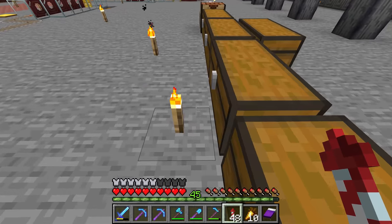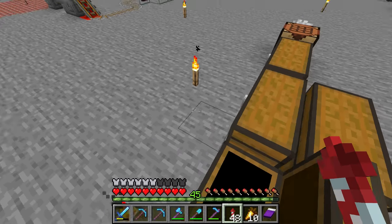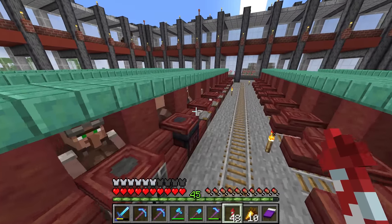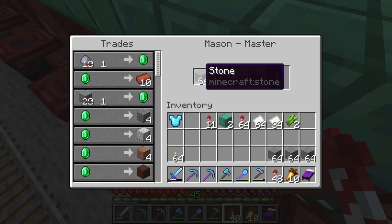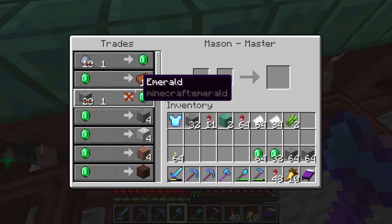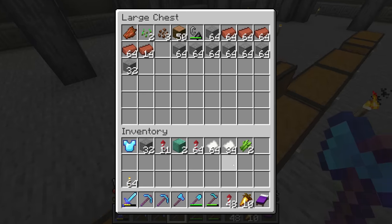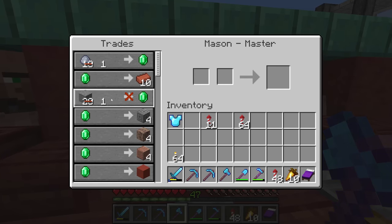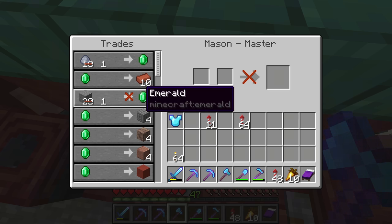If you want to get emeralds the most efficient way — not mining emerald ore — set up a very large villager trading system and get some discounted villager trades that are among the cheapest in the game. One of my personal favorites is the one stone for one emerald trade from a stonemason. You could literally turn a little mining into hundreds of emeralds very quickly. As every time you zombify a villager its price goes down by five, you can get this trade down to just one stone for one emerald.